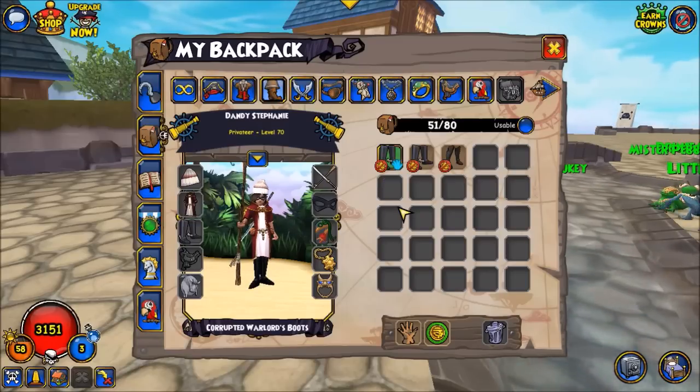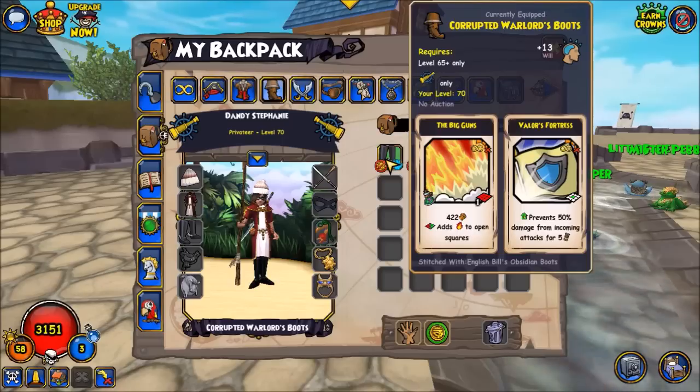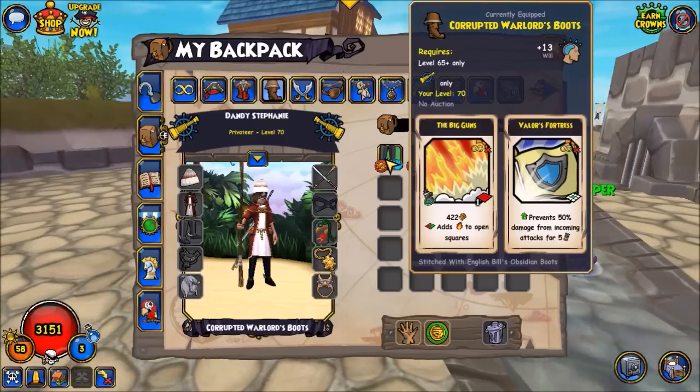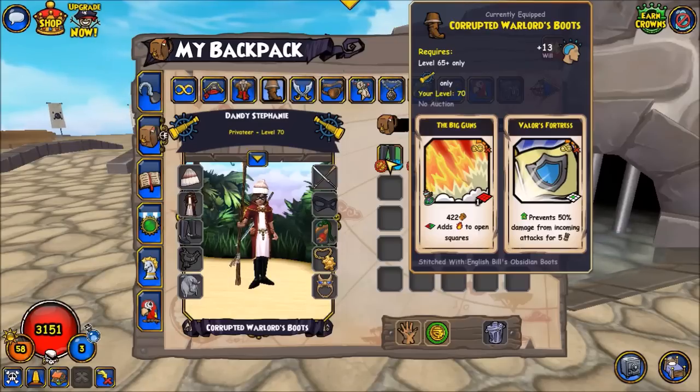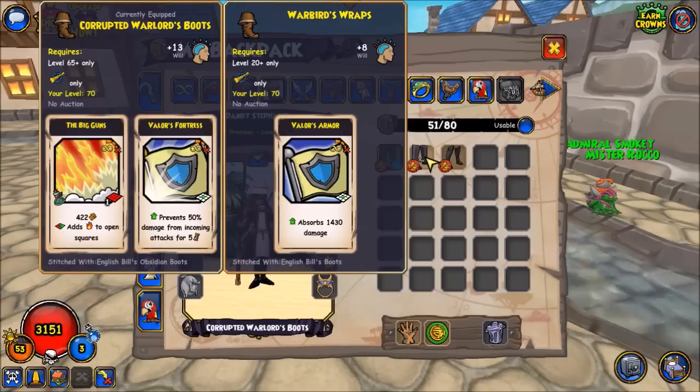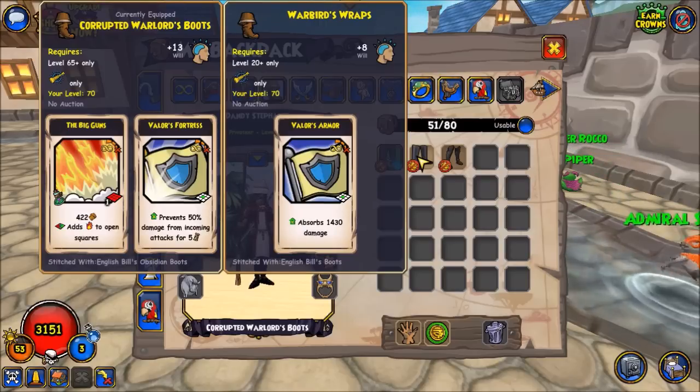Continuing on with equipment choices, this is probably the best pair of boots you can get, also dropped from the Tower of Mumenchu. It gives a Valorous Fortress and Big Guns. Big Guns are really good for controlling your opponent's movement in early game — swashbucklers will probably want to bunch together in a square to use Black Fog, and if you cast Big Guns you can restrict their movement range. If you don't have the Corrupted Warlords boots, the Warbird's Wraps dropped in Cool Ranch is another option. It gives you an extra copy of Valorous Armor — nice if you want two armors in play or want to survive a swashbuckler poison combo, but in general the Corrupted Warlords boots are better.